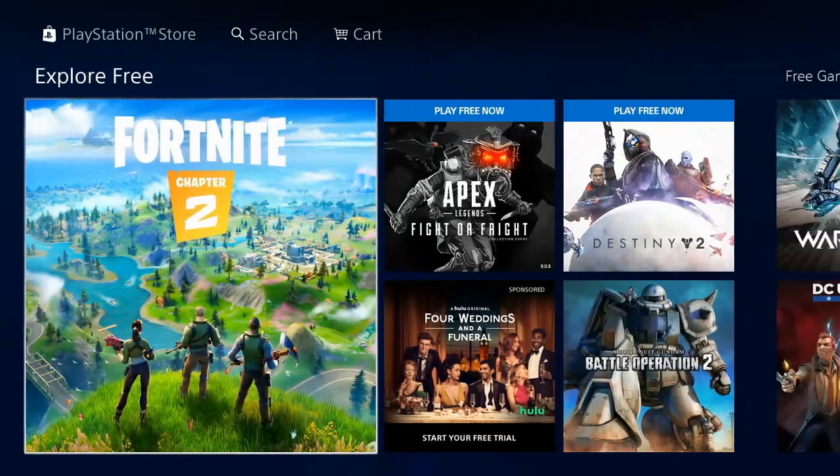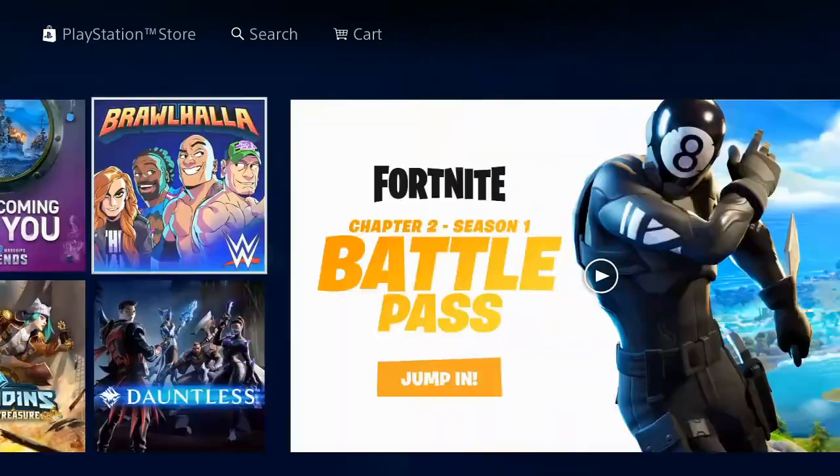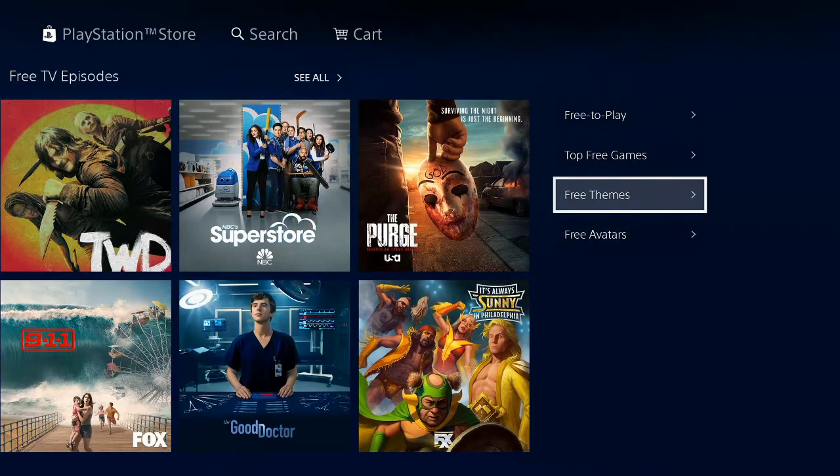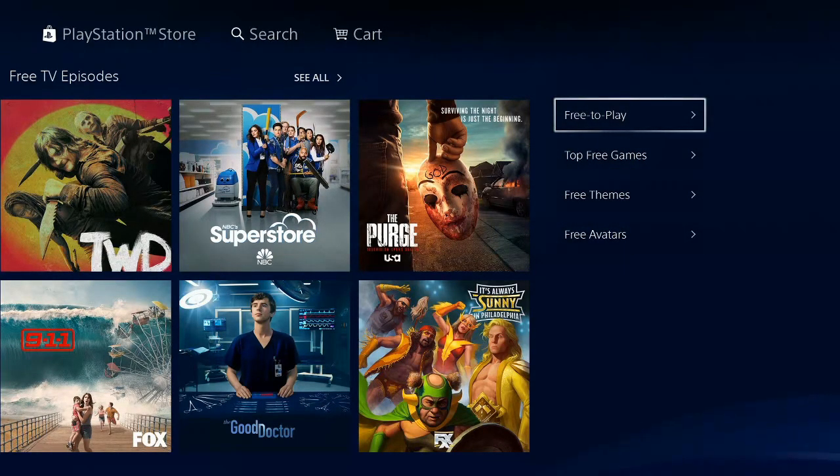Now if you scroll all the way to the right, past all the advertisements, you'll see an option for free themes, free avatars, top free games, or free to play. You can select these options.